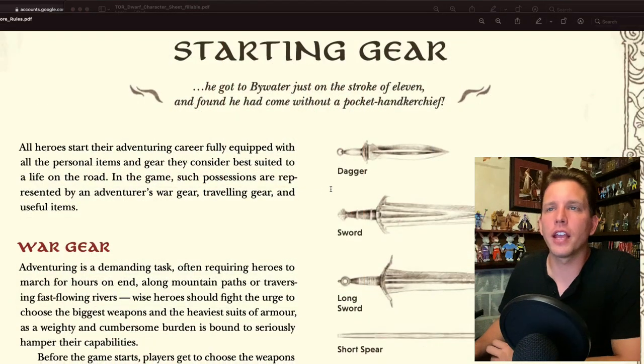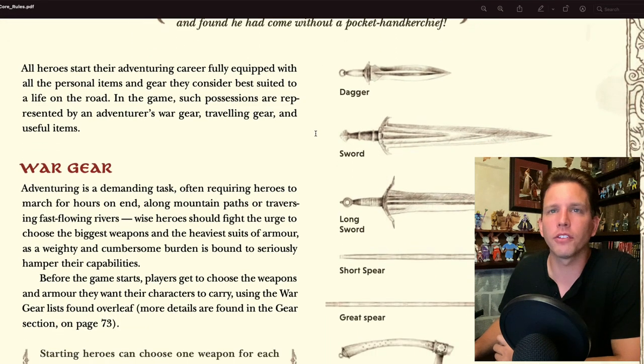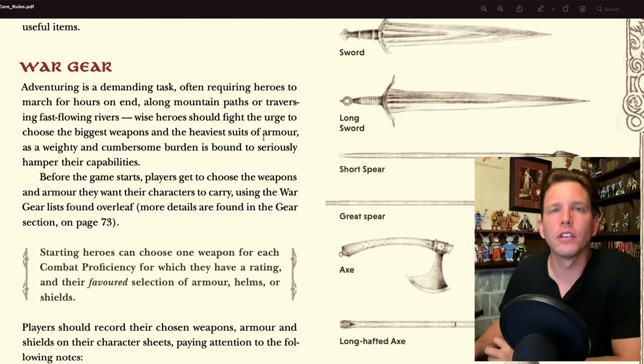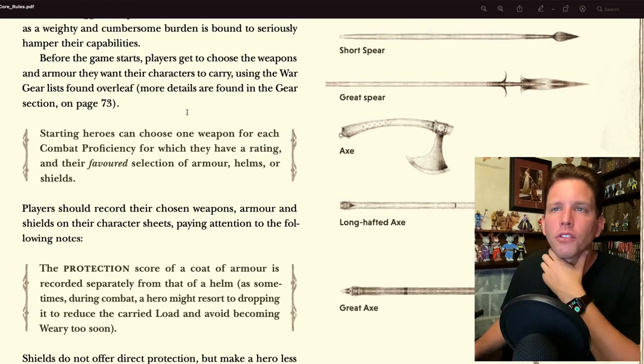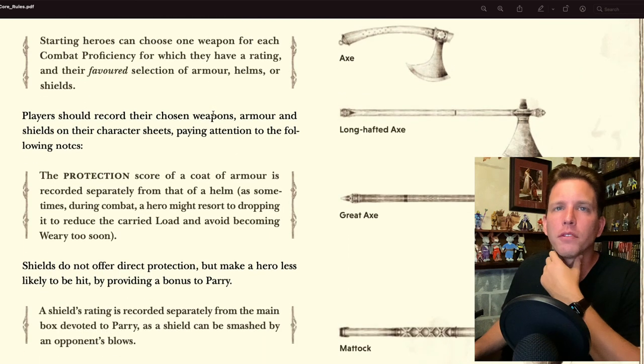Starting gear: all heroes start their adventuring career fully equipped. Before the game starts, players choose weapons and armor using the war gear list. Starting heroes can choose one weapon for each combat proficiency they have a rating in, plus their favored selection of armor, helms, or shields. That means I get an axe and a sword.